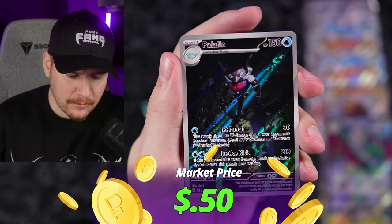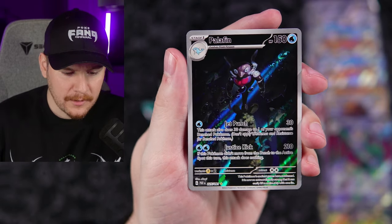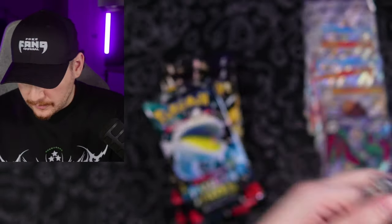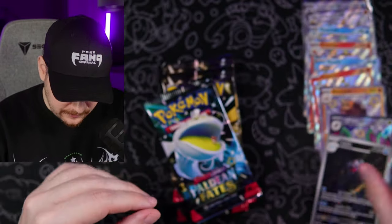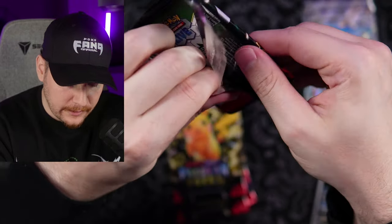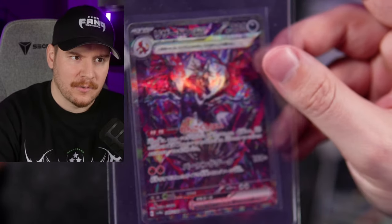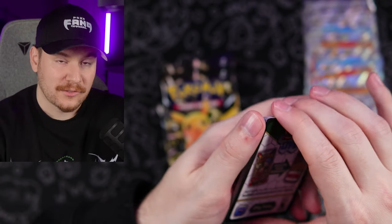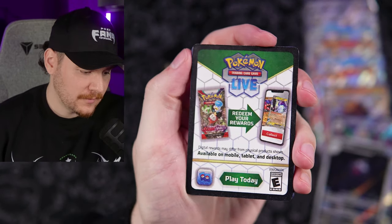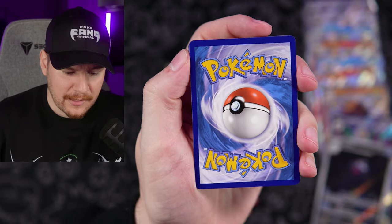Palafin — about time we saw one of these illustration rares. There's only a few of them in the set, I think only three. We pulled the Bubble Mew already, and we pulled the Charizard in Japanese if you guys didn't see that last video. I don't know why the plastic looks so dirty — it's just dust I think. My life is in shambles.